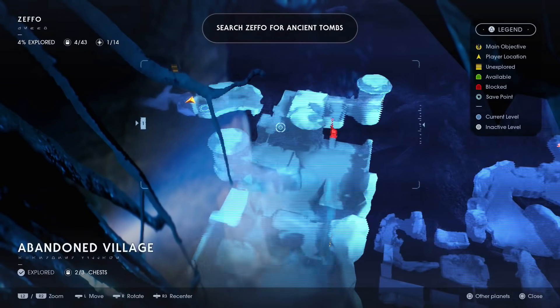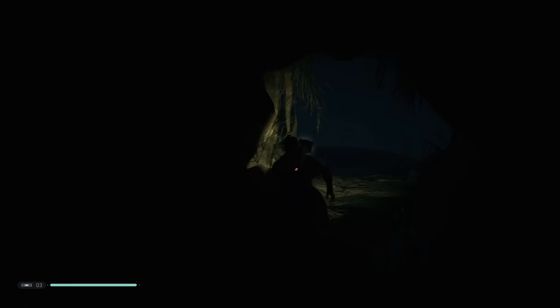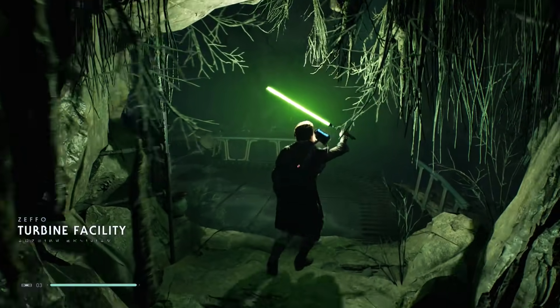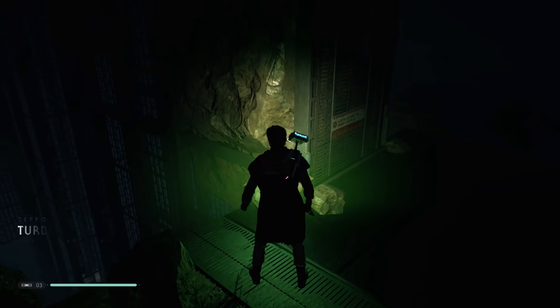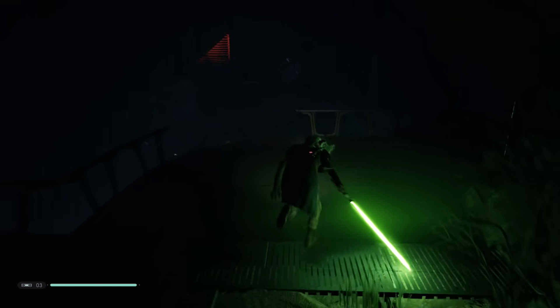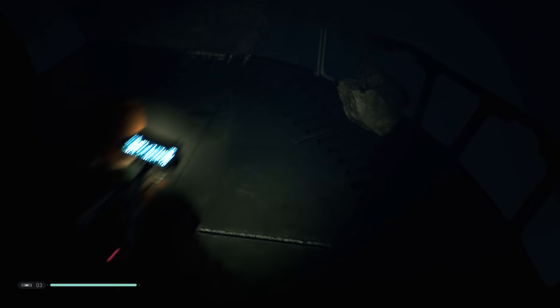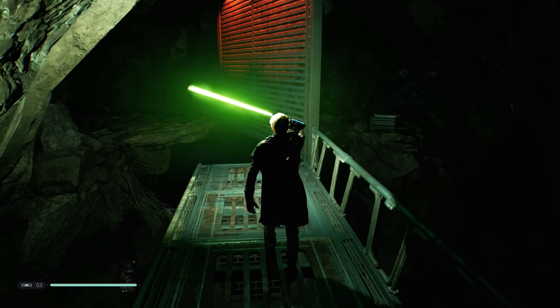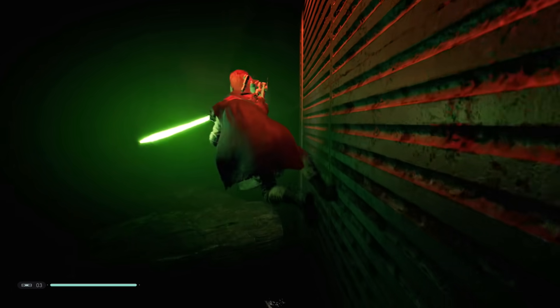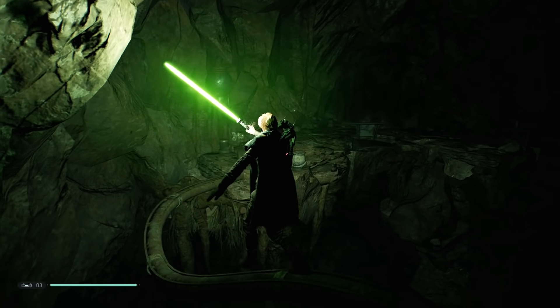All right, this is all unexplored. We know we can't go over there yet — that thing's locked, it's blocked off. Here goes nothing. Turbine facility — okay. There's all kinds of hidden stuff. We go left over here — let's see if this is the right way. Looks unexplored as well. There goes nothing.